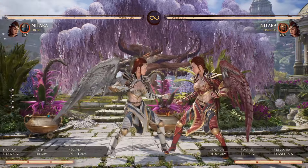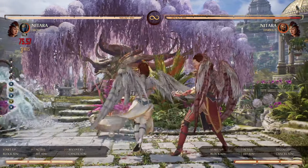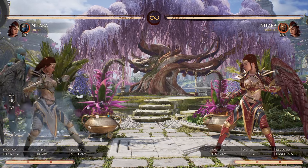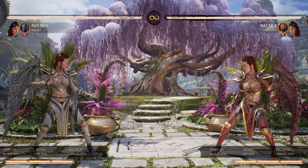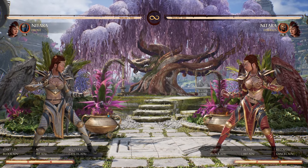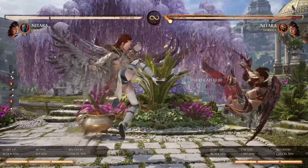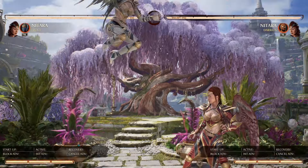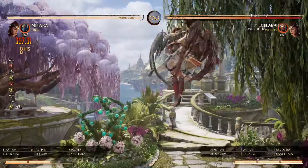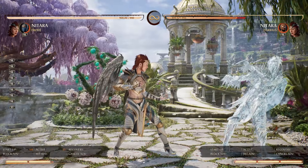You can even do some combos - I do remember with certain characters you can do a jab string, cancel into this, and then do another string afterwards. I don't remember those characters off the top of my head but I remember seeing that on a clip somewhere. I'm gonna try to do some Frost stuff, I can't really promise anything super great, but I'm gonna be trying to do some of the Frost setups in the corner. It's definitely been a while since I've played some MK so I'm excited to just play this in general.